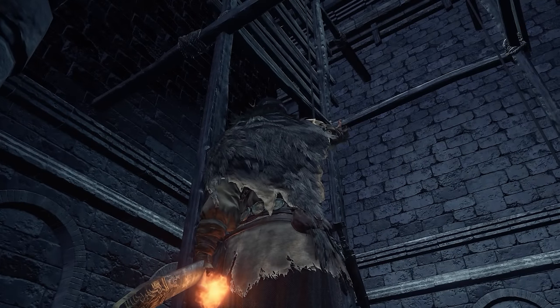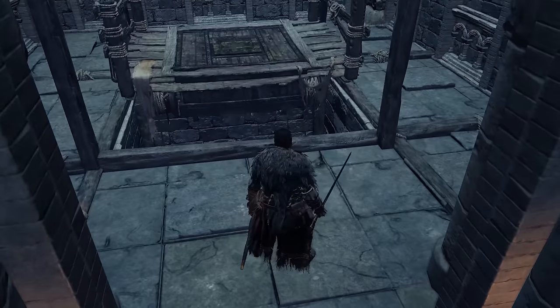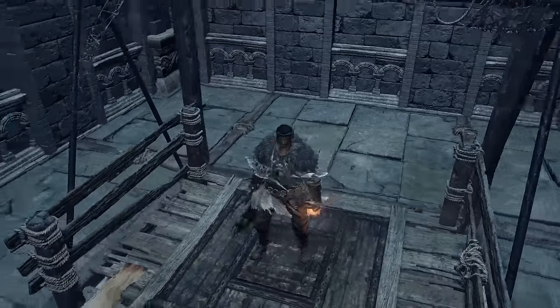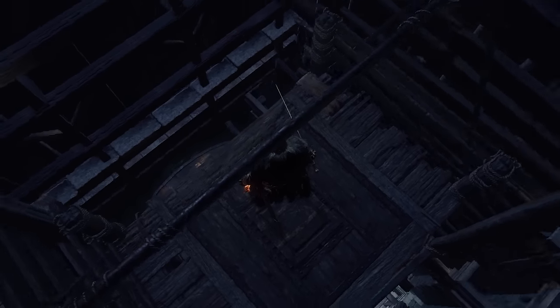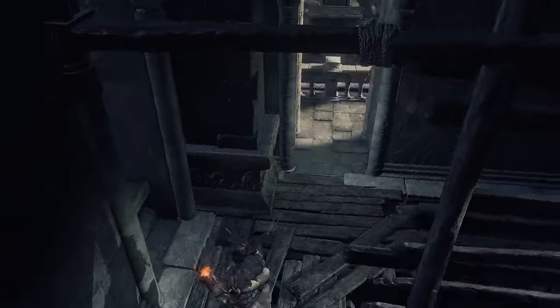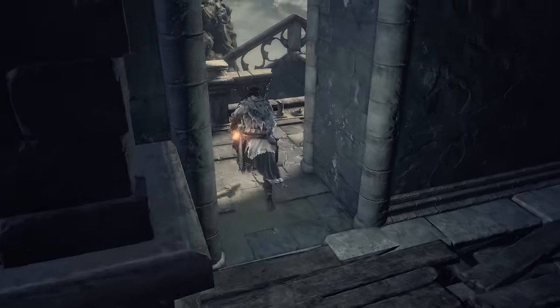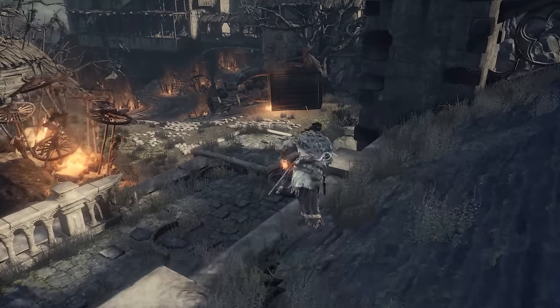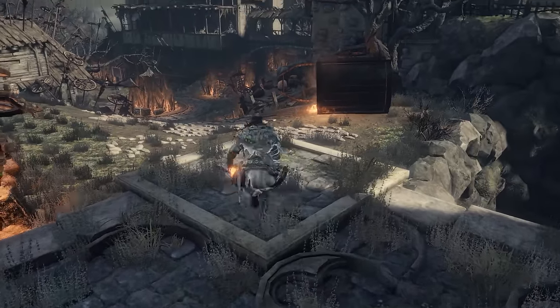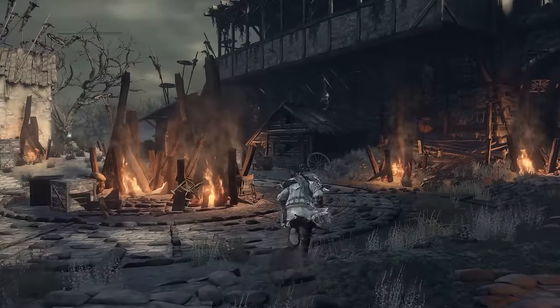From here, you can either take the elevator back up all the way to the top and talk to the Giant who throws spears at you, making him a friend who assists you with dealing damage to enemies. But you want to face the back of the church and jump off right here next to these planks. Out here is where you'll do some part of the questline for Sigward, however we want to continue down this path and get some loot instead.